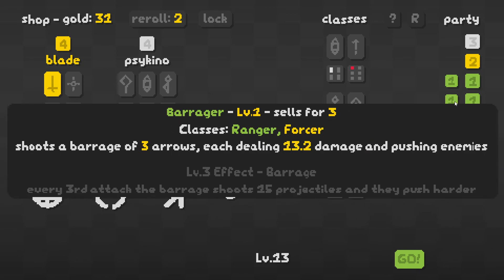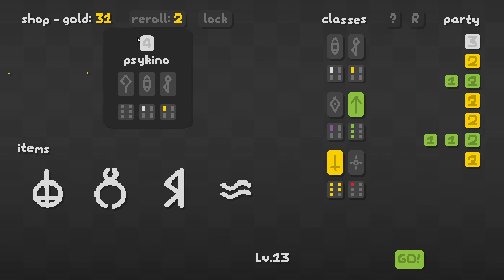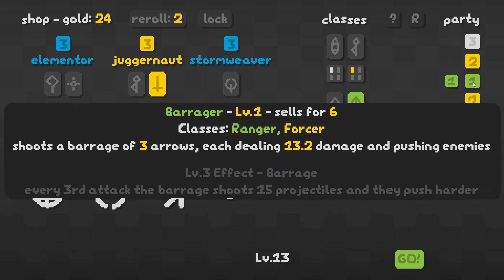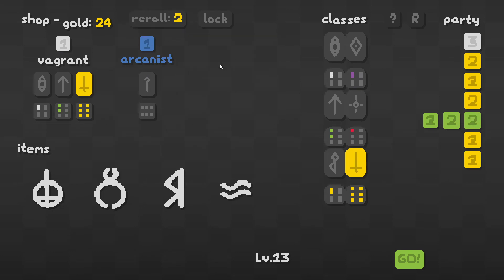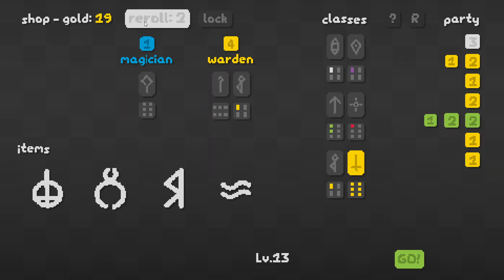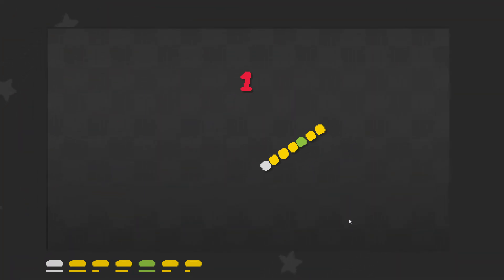I'd really like to get the warrior synergy up and running, and I think I will. I can either get rid of the dual gunner or the barrager. Get the blade. And then the juggernaut — deals AOE damage and pushes enemies away with a strong force. That right there tells me: get rid of the barrager, get the juggernaut. Just making sure seven is still the max. Let's roll a little bit. So we have max warrior synergies now.